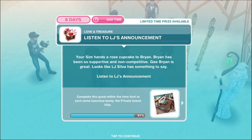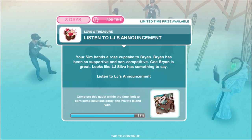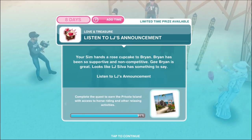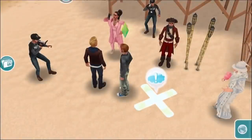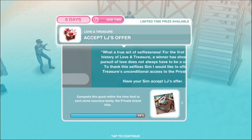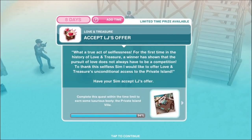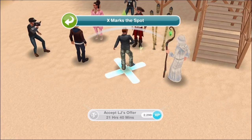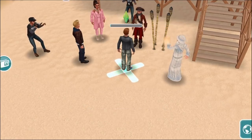Your sim hands a rose cupcake to Brian. Brian has been so supportive and non-competitive. Looks like LJ Silver has something to say — listen to LJ's announcement for 15 hours while staring into Brian's eyes. What a true act of selflessness! For the first time in the history of Love and Treasure, a winner has shown that the pursuit of love does not always have to be a competition. LJ offers unconditional access to the private island. Accept LJ's offer for 21 hours and 40 minutes.